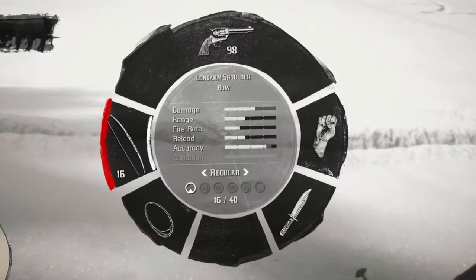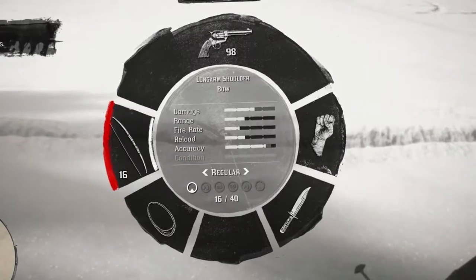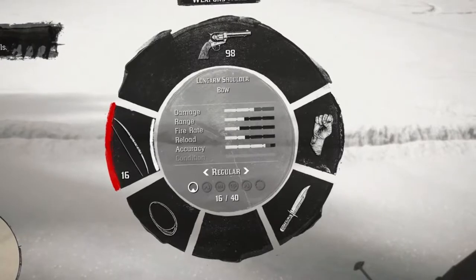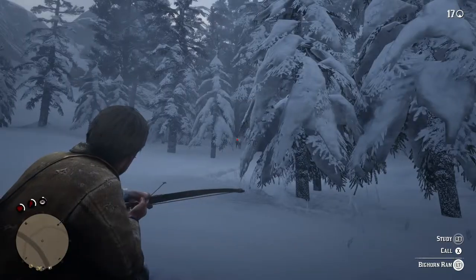Let's talk weapons again. The bow is good for two reasons: it's quiet, and it leaves no traces in the pelt or in the meat afterwards. You will basically increase your chances of getting the best possible loot by going with the bow.